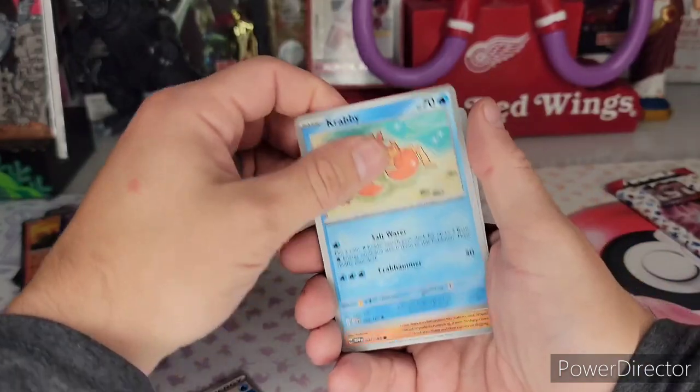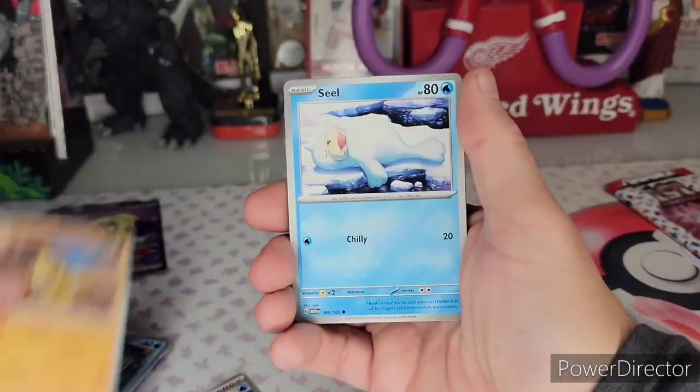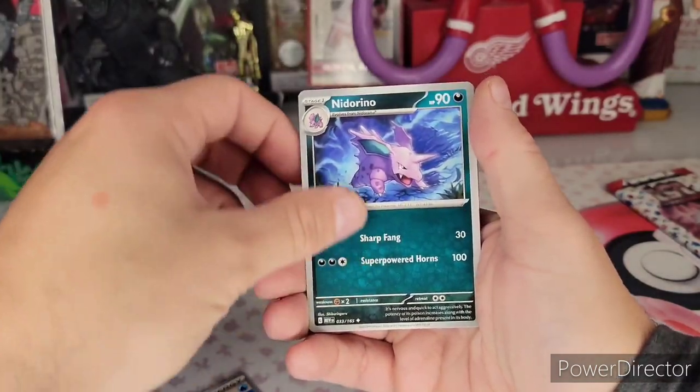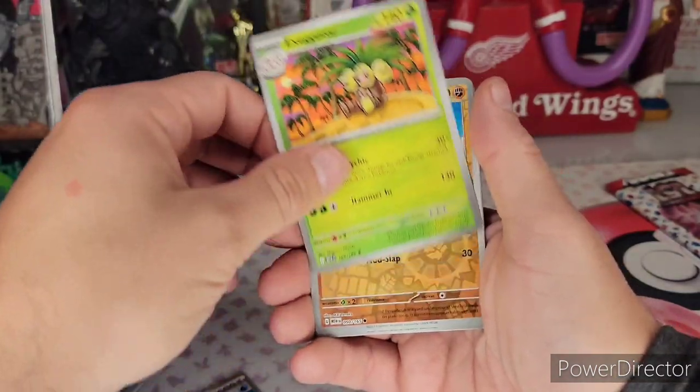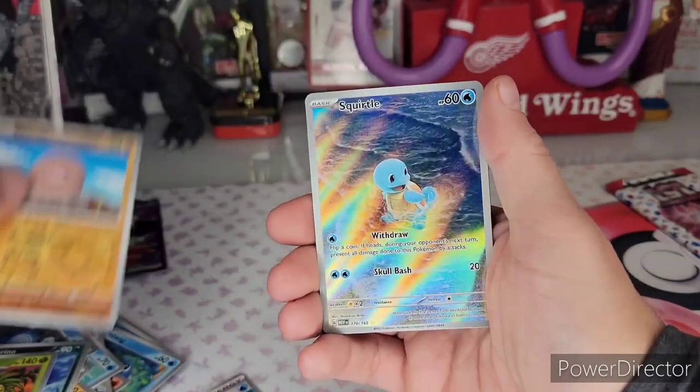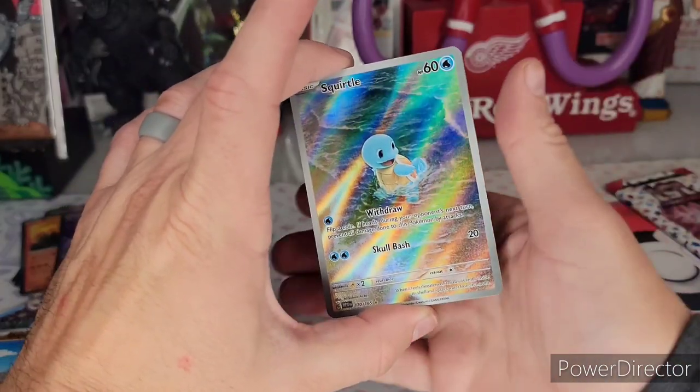We got the Kingler, the Sandshrew, the Seel, the Poliwhirl doing a little dance there, Midorino, Exeggutor again. Man, I keep getting the sense like they don't shuffle these cards. Oh yes — finally!